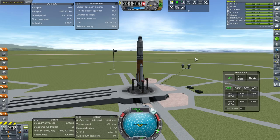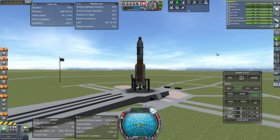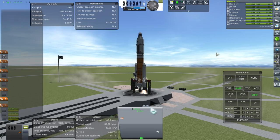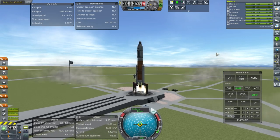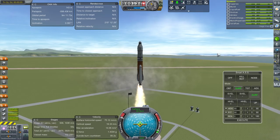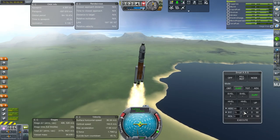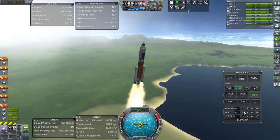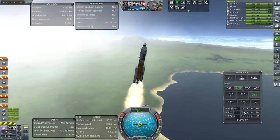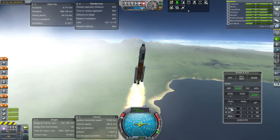SAS on, throttle is up. Alright, here we go — ignition and launch. Off we go. Smart ASS in control. Looking good so far. I'm a little bit worried that booster separation is going to happen around the transonic region. It seems to be slipping a little bit here — there are definitely bad oscillations.